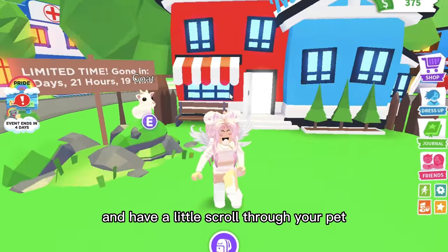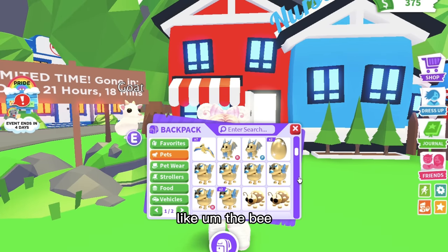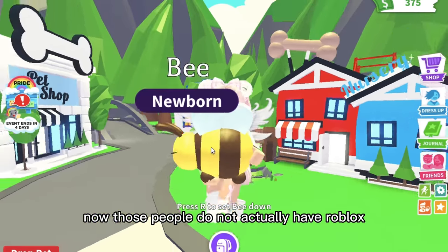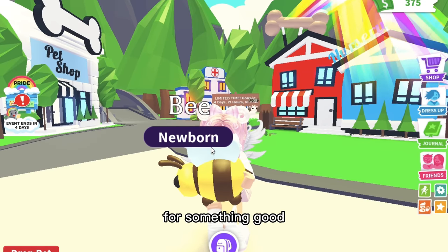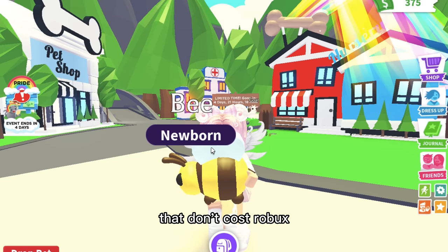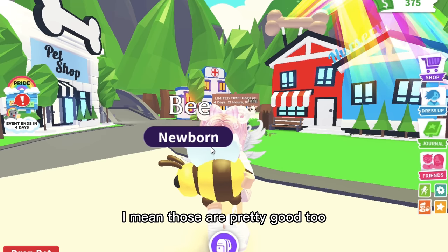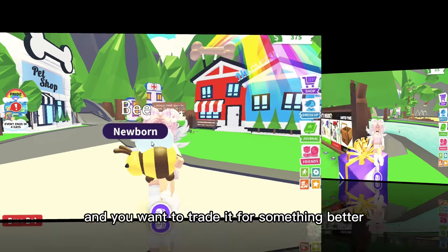Open your inventory and scroll through your pets to see what you don't like. For example, I have lots of bees — they cost Robux but aren't really that valuable anymore. Since lots of people don't have Robux and can't get a bee except through trading, I'm going to trade this bee for something good, like a legendary or a better ultra-rare. There are better ultra-rares that don't cost Robux, like the lion or flamingo.